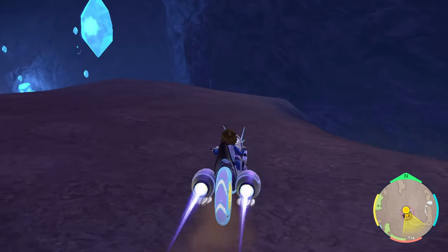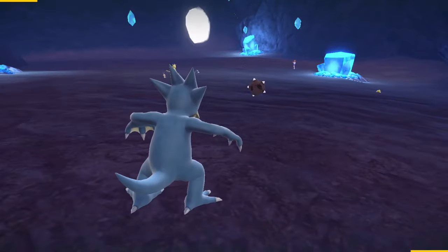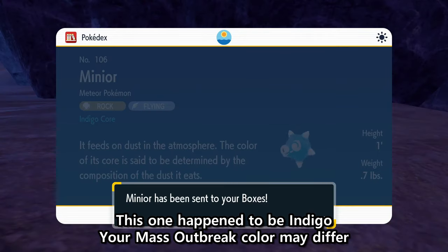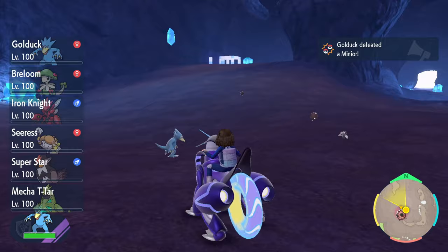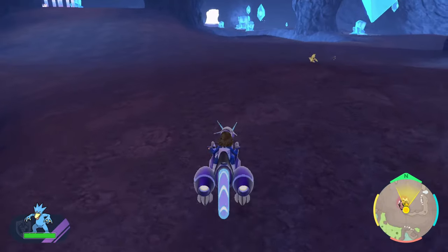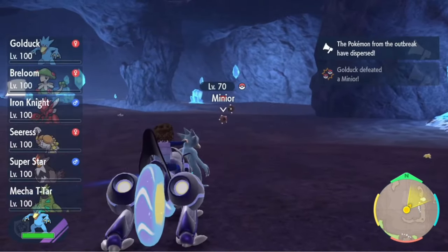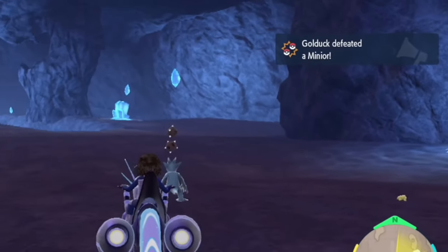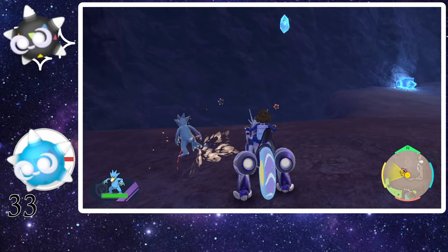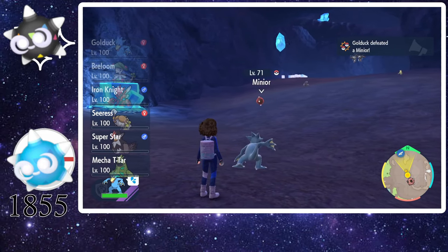If you happen to get lucky and find a mass outbreak of Minior — or date skip for one — you'll hunt them much the same way with a couple small adjustments. Note that all Minior in an outbreak will be of one color. You'll still auto-battle the Minior until one isn't attacked, but make sure you are counting the KOs. When you hit 60 — I knock out a few more than 60 to be safe — save your game. At this point you have the highest odds of a shiny spawning from the outbreak. Continue knocking them out until the game tells you the outbreak has dispersed or you get a shiny. If the outbreak is gone, restart your game and continue auto-battling as before. Repeat until you see those sparkles or the day ends. May all you hunters find your shiny spinny stars — like I did, after 1,855 encounters.